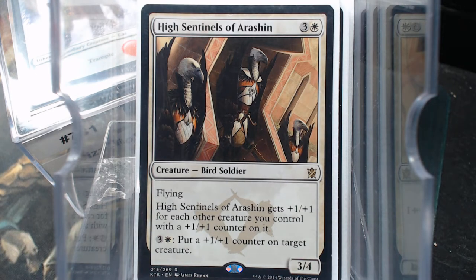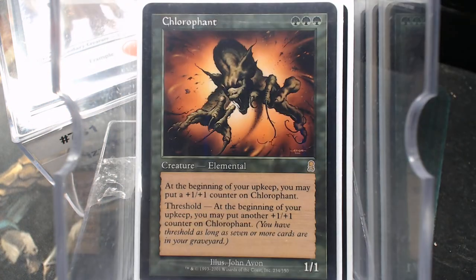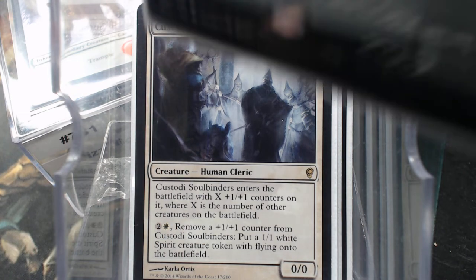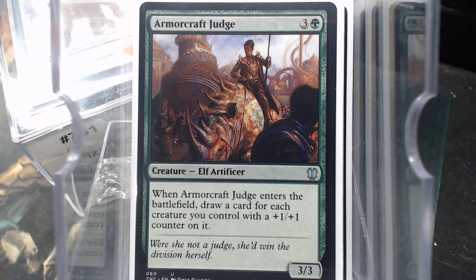High Sentinels of Arashan gets +1/+1 for each other creature with a +1/+1 counter on it, and you can pass out counters. Champion of Lambholt is a good card — you want to blow somebody's mind, cast a Chlorophant, people will ask to read it. Custodi Soulbinders lets you move those counters. Cytoplast Root-Kin. Armorcraft Judge for more card draw.